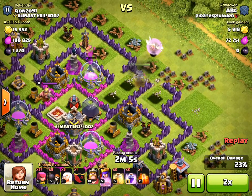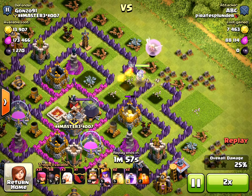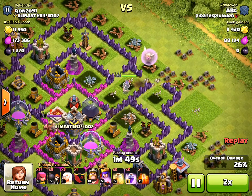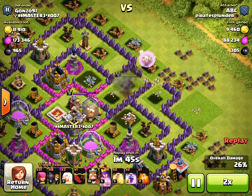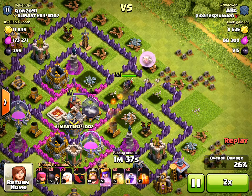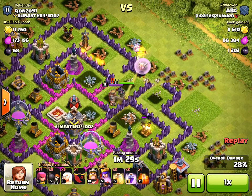If a Tesla on top isn't attacking her yet, it will start attacking the wall breakers if they get too close. She's taking out some high hit point buildings slowly but surely, and eventually she gets right into the middle and takes out the dark elixir storage. I got 1200 dark elixir from this attack.